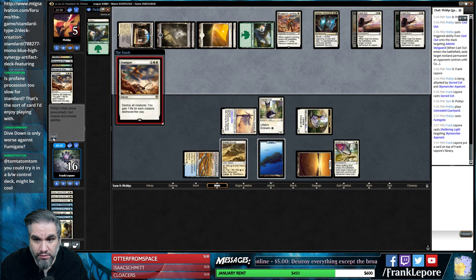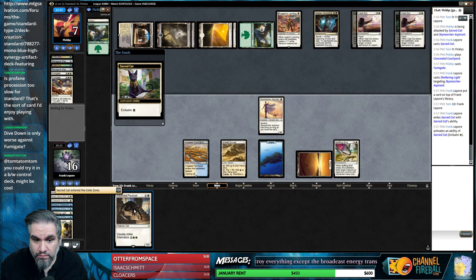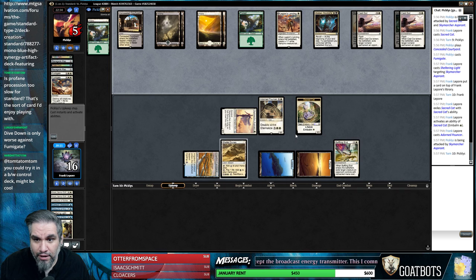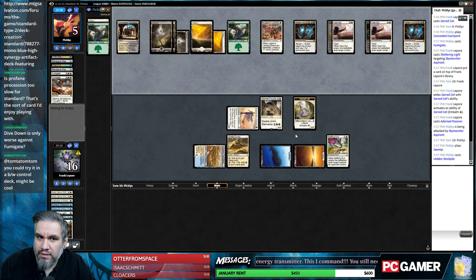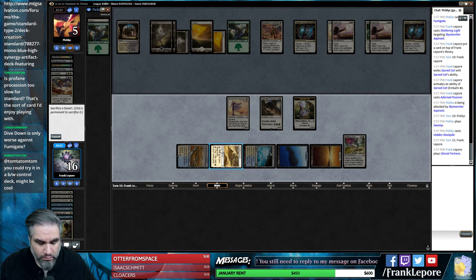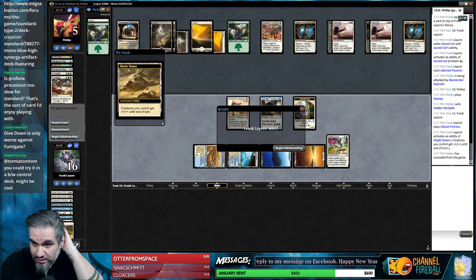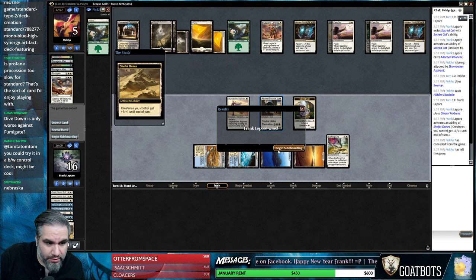Gain two. Now you're at five and we got five on board - what are the odds you have a Vraska? One thousand percent. Hidden Stockpile number two - okay, that's not a Vraska. Do you just win? Just gonna go for broke here. It means you gotta kill this - this is a three and this is a two, so that's lethal. If you kill this guy, this is four and this is four and this is two, so you're dead. You have to have two removal spells.